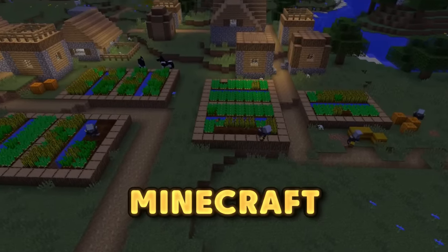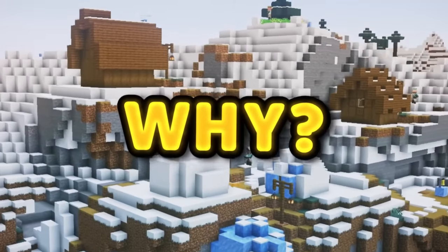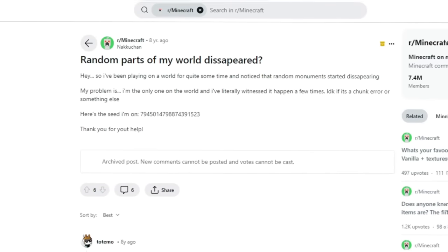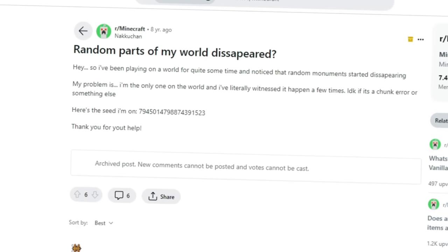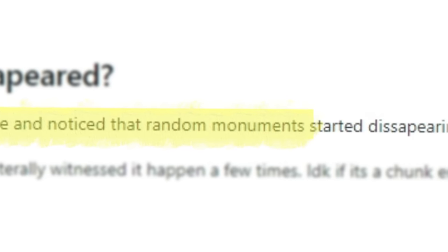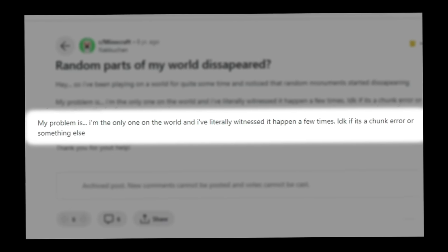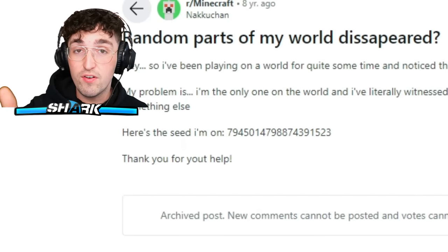Sometimes in Minecraft, monuments disappear. But why? I wouldn't be digging too deep on this theory, but I came across a post from a user on Reddit. They said: 'Hey, I've been playing on a world for quite some time and noticed random monuments start disappearing. My problem is I'm the only one on the world.' They also gave us the seed. But the question is, how is this even possible?